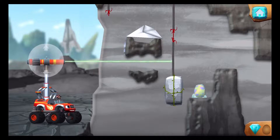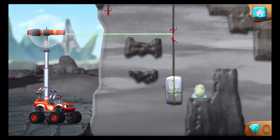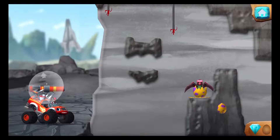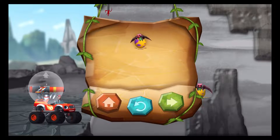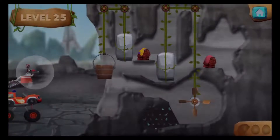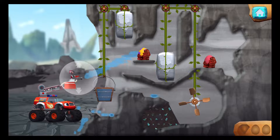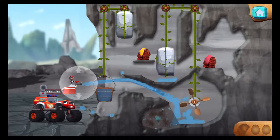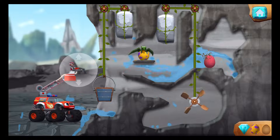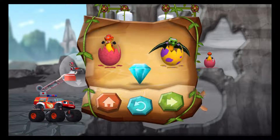You found the prehistoric gem! Hello baby dino! You rescued one baby dino and you found the hidden prehistoric gem! You found the prehistoric gem! Dino might rescue! You rescued two baby dinos and you found the hidden prehistoric gem!